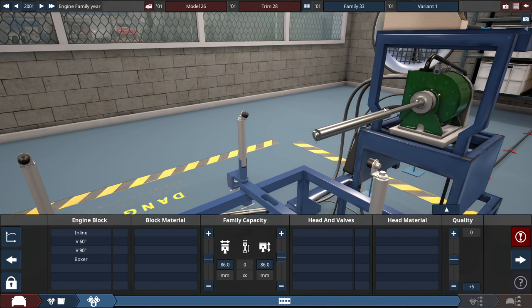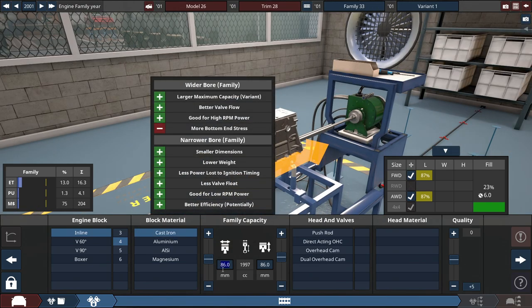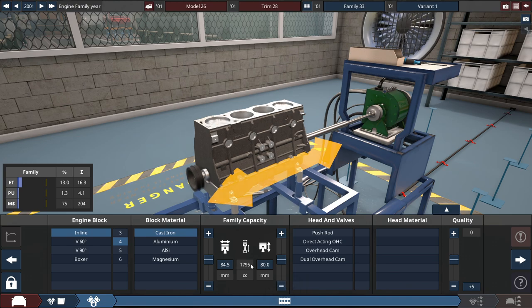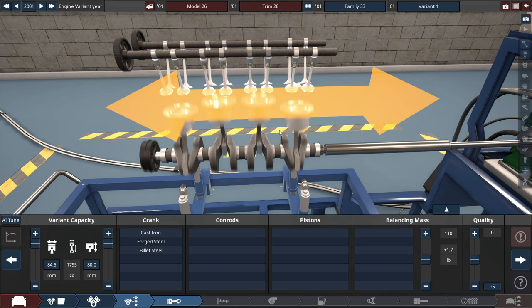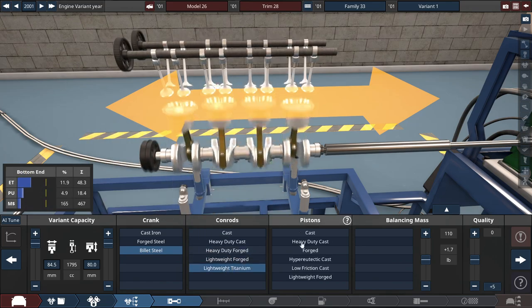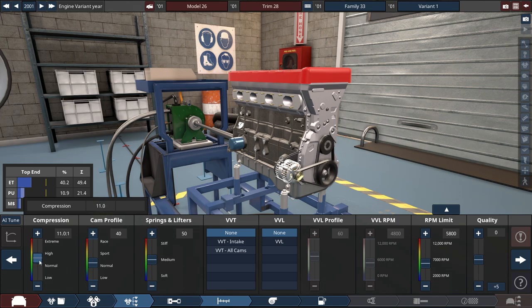For the engine, I already made the regular gas-powered version — not the nitromethane version. It's an inline-four engine made out of cast iron with the bore set to 84.5 millimeters, while the stroke is lowered to 80 millimeters to get the engine size to 1,795 cubic centimeters, or about 1.8 liters, with a dual overhead cam 4-valve head made out of aluminum. For the crank, conrods, and pistons, knowing nitromethane fuel is very overpowered in this game — basically in real life too — they all need to be as strong as possible: a billet steel crankshaft, lightweight titanium conrods, and forged pistons with a harmonic damper for balancing. Compression will start around 11.